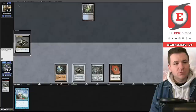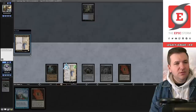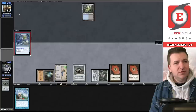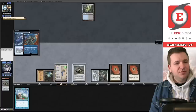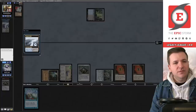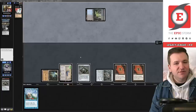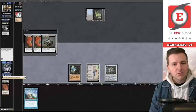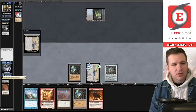We draw off the Bobble, play the Saga, trigger, flashback Echo. They mulliganed to five very aggressively. They have a Force of Will, pitching Daze. We'll pass. We know they have Animate Dead in hand. Main phase brainstorm, fetch — they sacrifice it. They Thought Seize themselves, so they have Animate Dead left in hand.